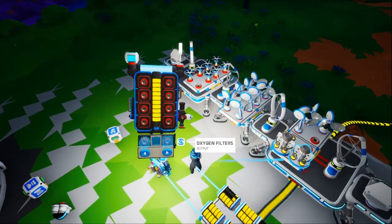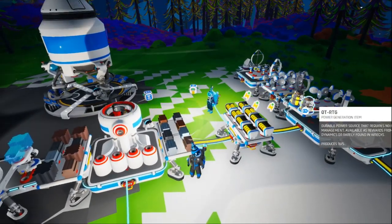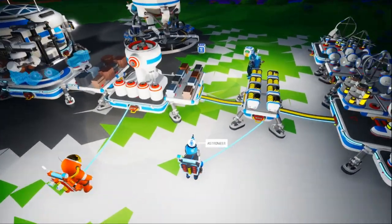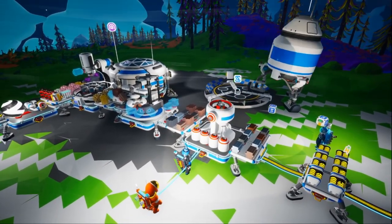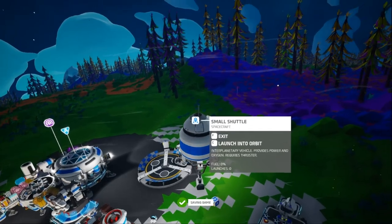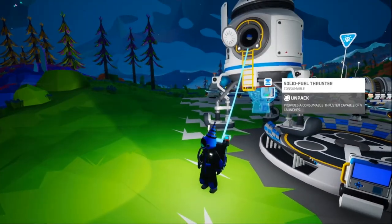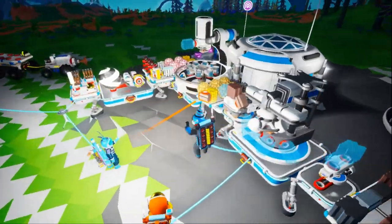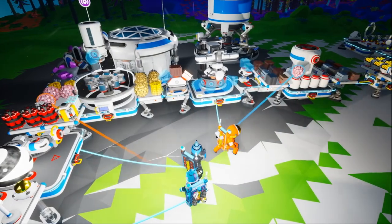I'm gonna put the baby RTG on the tractor and connect it to the power grid. They only produce one unit of power — they're good enough for your backpack because you don't have to rely on wind or solar. The shuttle is now ready for launch again — we have glass, it just has to get smelted.